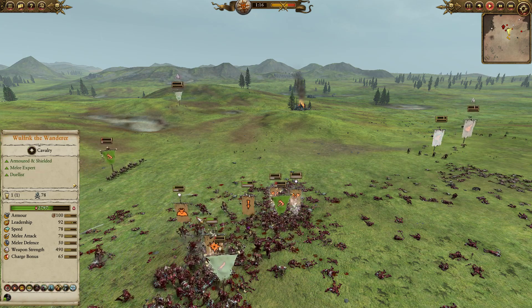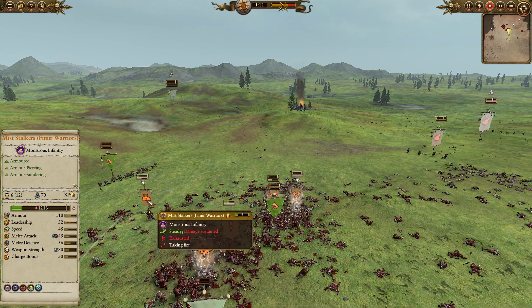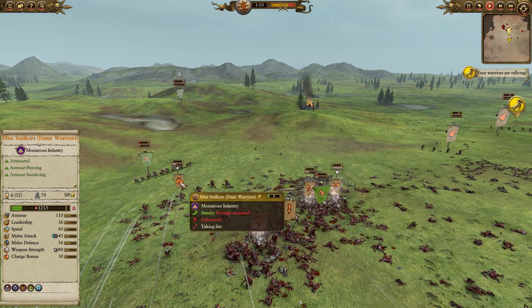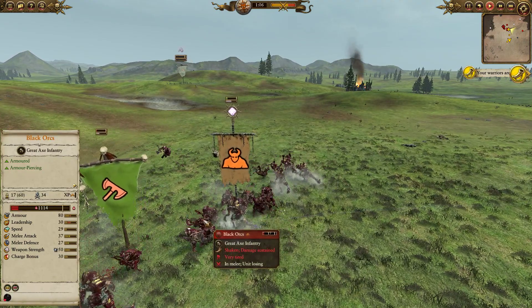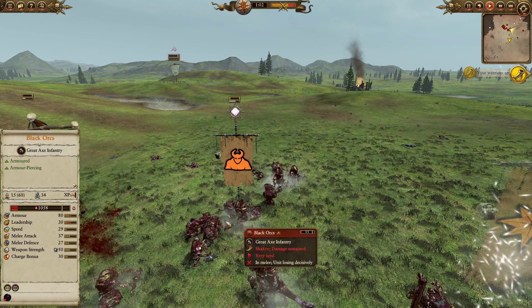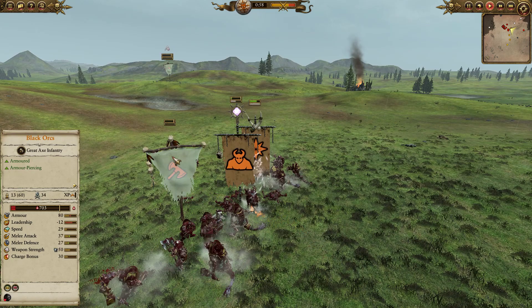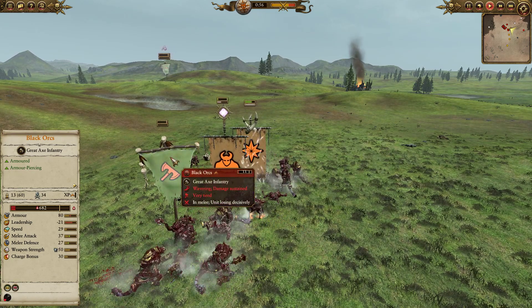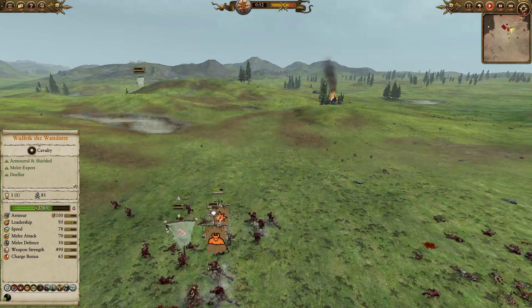You can see the Fimir and the Miststalkers — one of their huge traits is 56 melee defense. Even though they're exhausted, with 56 melee defense they're going to be able to tank through a lot of this damage, especially as melee attack becomes less and less potent. The Miststalkers' monstrous melee defense is really a lifesaver here.